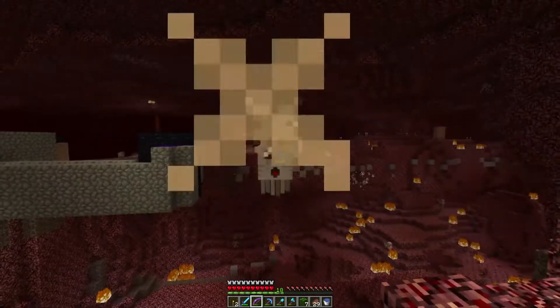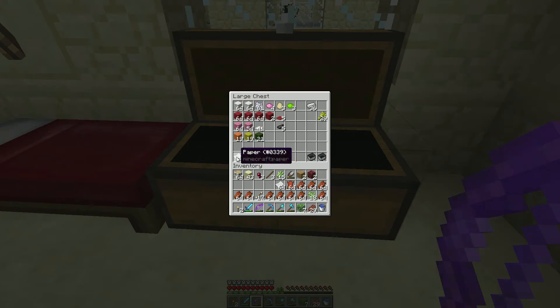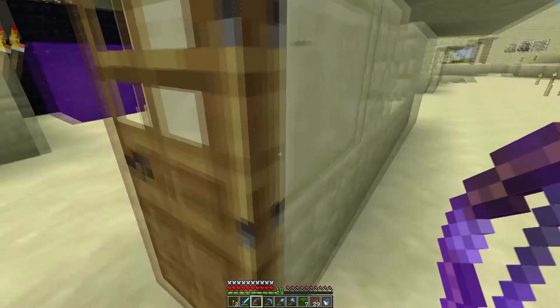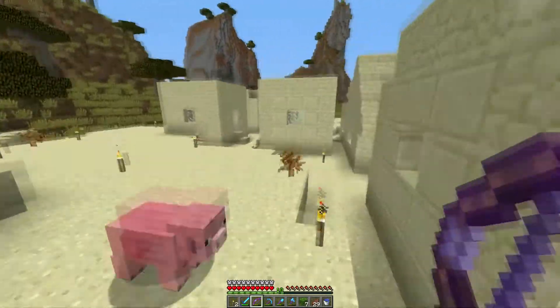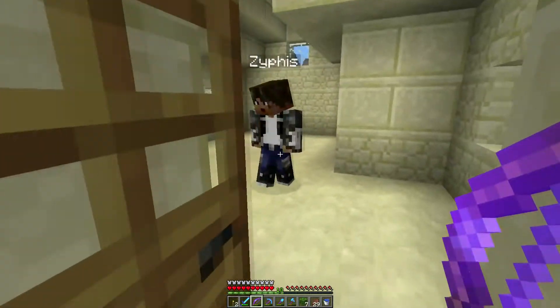I also found a swampland that way that I put a portal to, and there's also a flower island that way if I ever need dyes. There's an end portal at 600, 311 — that's why I remember it. Let's go take it to the donor village where I got my original — whoa, look out.